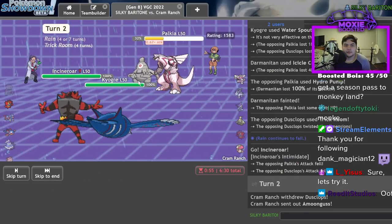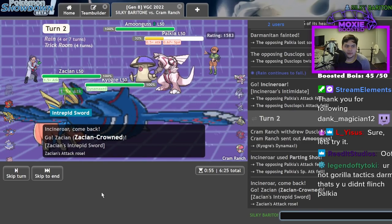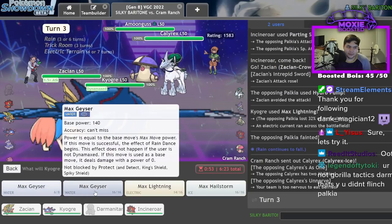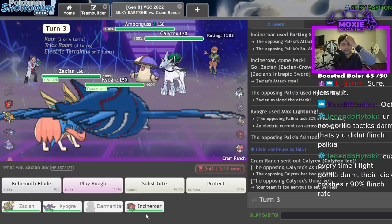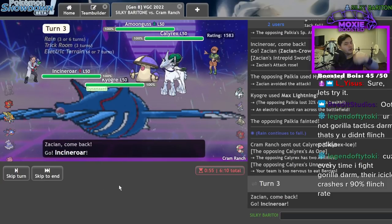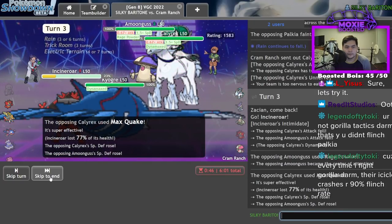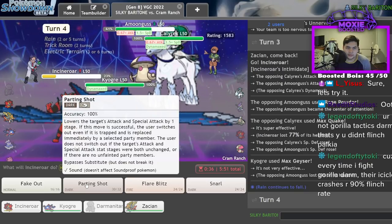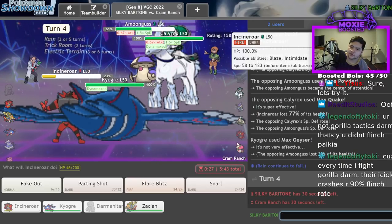What did I tell you! Zacian, take the hit. Let's go dude — go Incineroar here, I'm gonna Geyser. Go Incineroar, Geyser. I don't want to just annihilate this Amoonguss — I think I'd like to because there's only two turns of Trick Room left and I should probably win if I get rid of it. Oh he protected — oh no he protected! He should be expecting me to Protect here — I'm just gonna KO it.